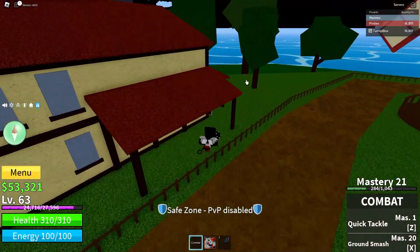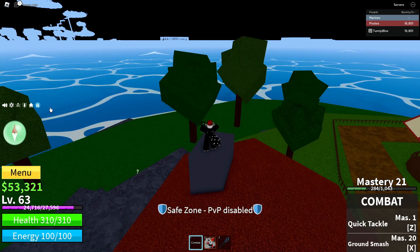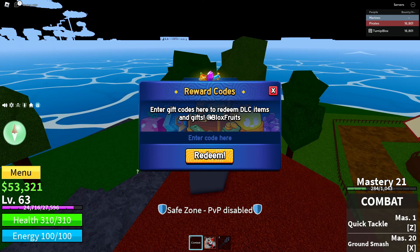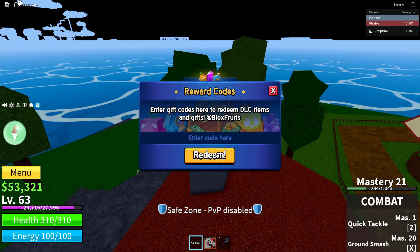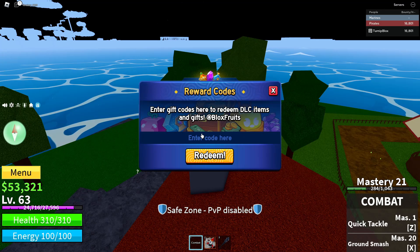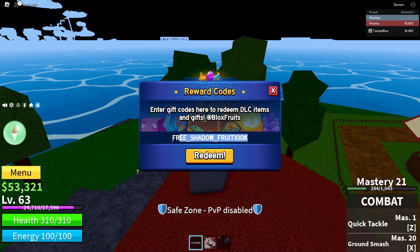Alright guys. For the code, what you are going to want to do is see where my little pointer mouse is right here going across the screen. It looks like a little pointer finger. What you're going to want to do is see this little small blue circle with a white present that I'm circling. Click on that little circular blue and white present icon. Then it's going to say reward codes: 'Enter gift codes here to redeem DLC items and gifts at Blox Fruits.' There's a big enter code here space, and then under that is a big orange redeem button. Click right above that in the enter code space. The code you are going to want to enter is: FREE_SHADOW_FRUIT100K.